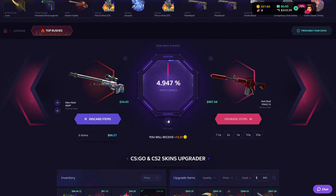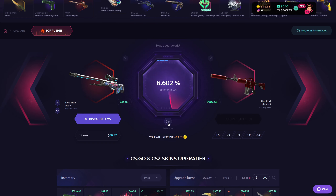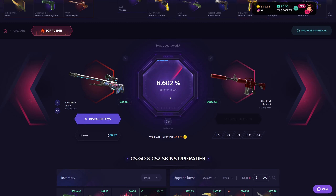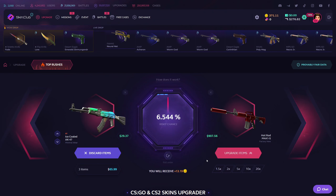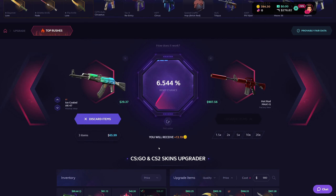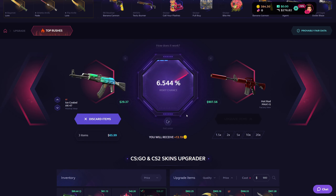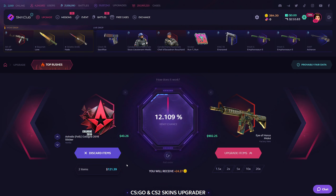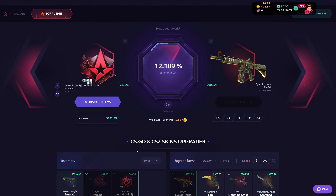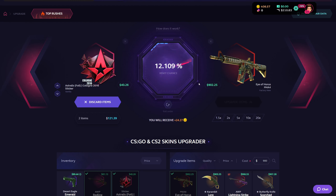Time to hop on to upgrades. Hot Rod 900 — top left, 66 dollars to 900. No, that ain't gonna happen. One more try — 65 to 900 please. Slow down, why are you going so fast? Forget the Hot Rod. Eye of Auras — 121. Oh no, come on!